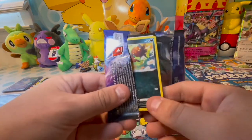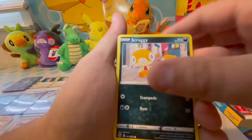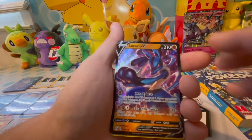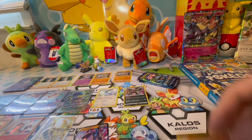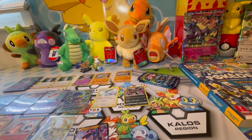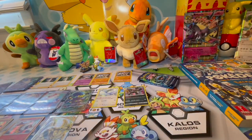Next pack: Nickit, Patina, Swablu, Scraggy, Carvana, reverse foil Seni Storage — and a Lucario V! That's our second Lucario V of the video. Nice to get a V hit; the Seni Storage was also a reverse foil rare. Sleeve them up, case them up — second Lucario V of the video.